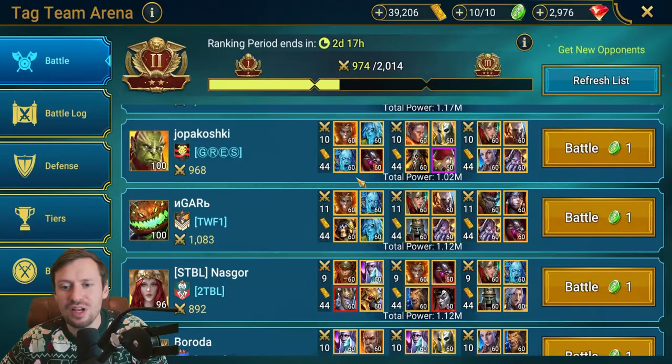Let's move on to some arena. We're currently in Gold 2 for tag arena, and I've found a spicy team here. I'm going to show you some nice little combos that you can use with Yakal to wreck teams like this.